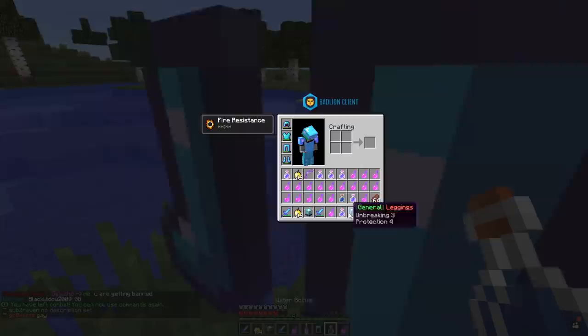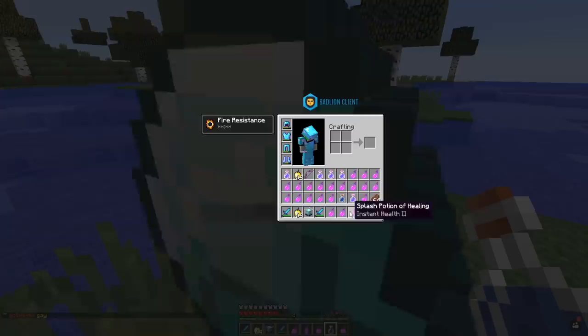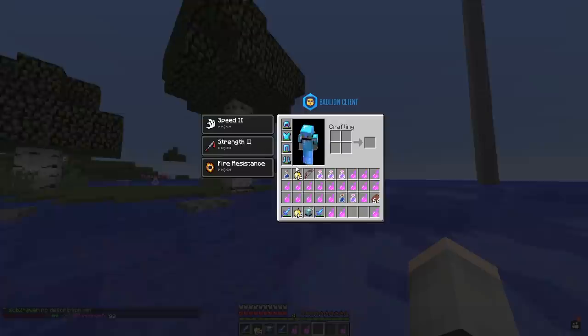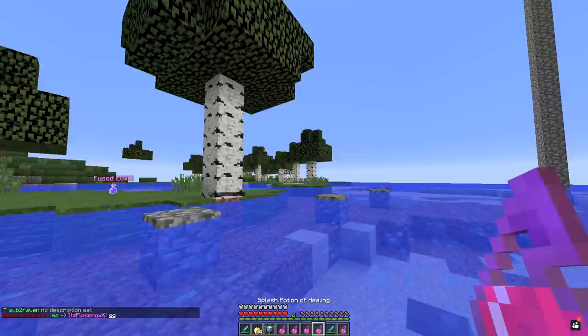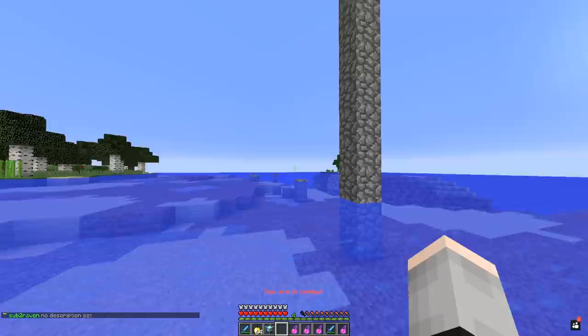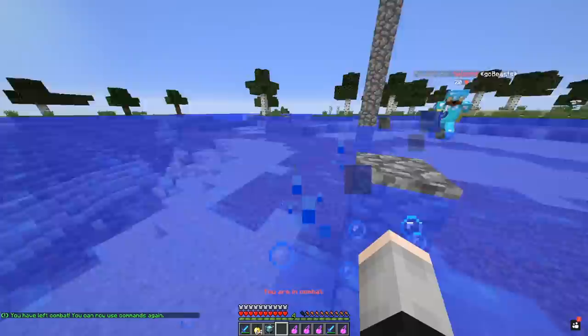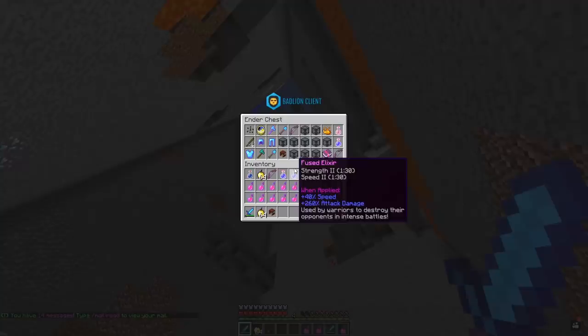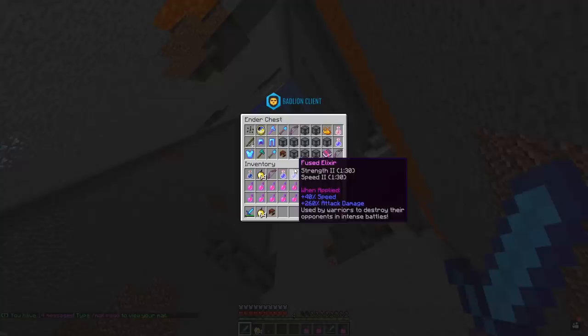He's messaging me 'you are getting banned' — I mean, I've recorded everything. Let's grab his head, this is worth so much money — I think we sold one earlier for $400,000. His head is worthless actually, but I'll keep it in the E-chest. I messaged him and said GG because I don't want any bad feelings, this is just factions. He said 'ha ha ha, good thing my friend came in at the right time to kill you.' I managed to get them to follow me again — get out of combat — bye buddy. I did it, it worked! There we go, we'll have another one of his heads now for storage purposes.